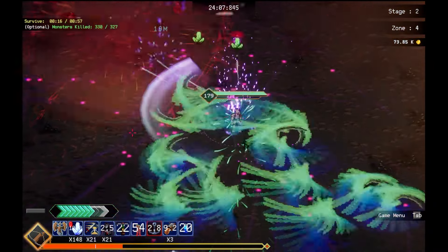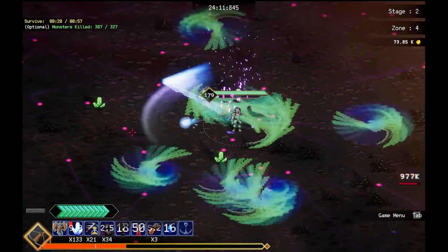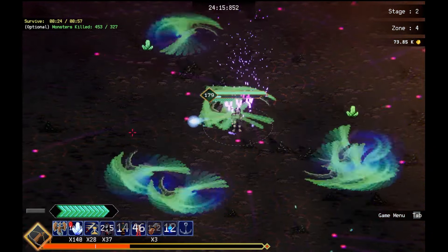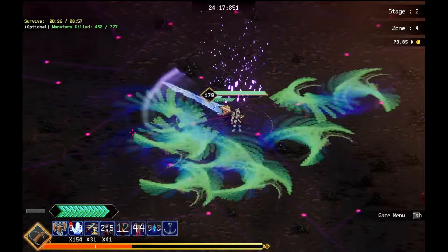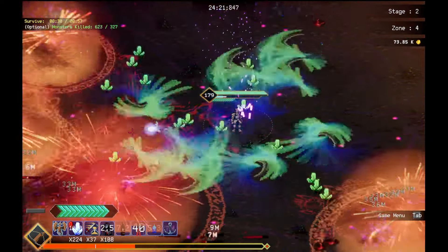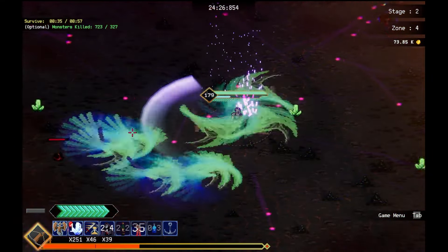Upon killing an enemy, there's a 20% chance to summon an eruption of magma that damages nearby enemies. Only appears in this area. Let's do it. There's also a post-nary. I'm gonna take that quick. I'm pretty sure it's a moosebead one now so it doesn't really matter that much, but I'll take it. I already have enough kills, so we just wait this out. We have to wait for the time limit. We have a lot of money again. Gotta save some for the anvil, though.